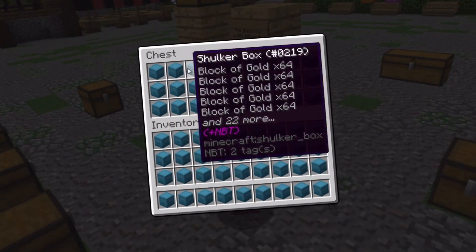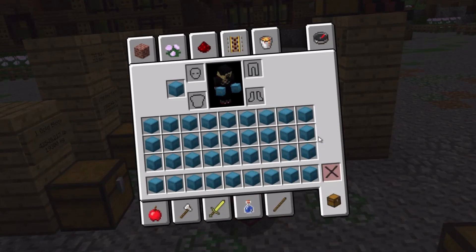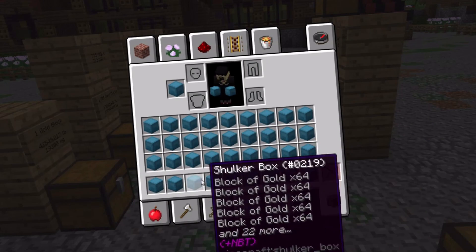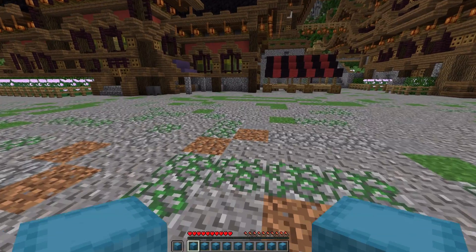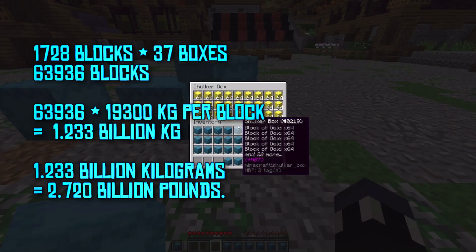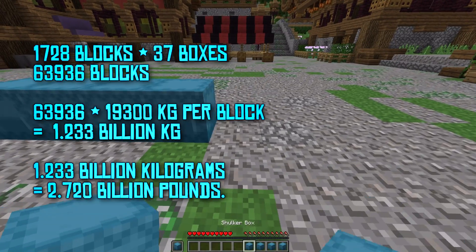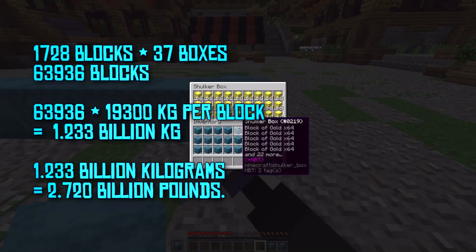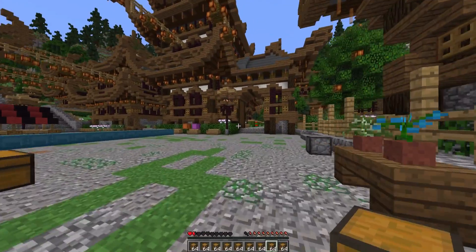While a single chest may contain 27 slots, your inventory has 36 slots plus your offhand slot. In those 37 slots, you can store a total of 63,936 blocks of gold, or 2.72 billion pounds of gold on your back, and walk around like nothing's even happening. So that's crazy.